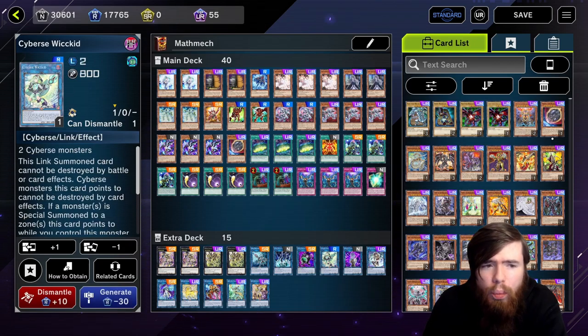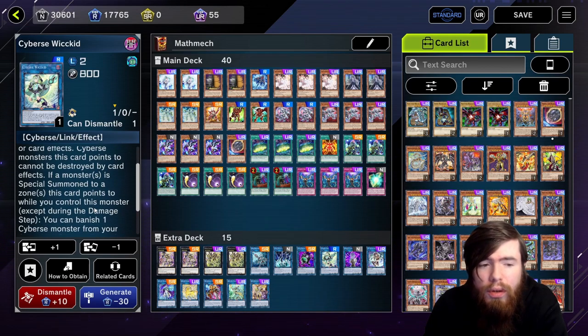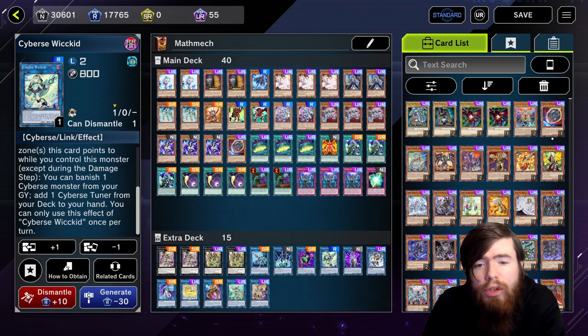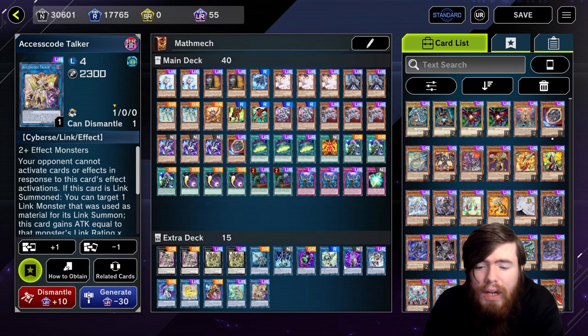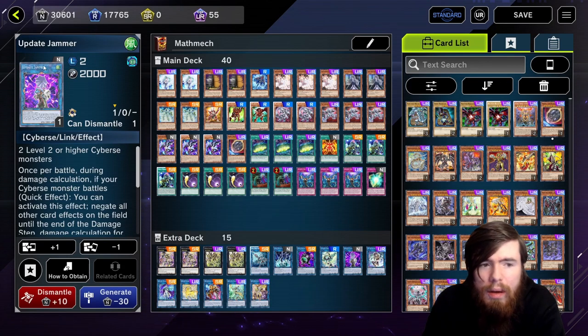Cybers Wicked is the monster you end on in your extra monster zone. Anything it points to cannot be destroyed by card effects — which people sometimes miss. It itself can't be destroyed by battle or card effects while Link Summoned, making it very resilient. When a monster is summoned to a zone it points to, you banish a Cyberse from your graveyard to add a Cyberse tuner from your deck to hand — meaning you search Diameter during your main combo, guaranteeing a turn-three play to win the game. Update Jammer gives Access Code Talker its double attack, helping you OTK — it's your primary OTK machine and how you win most games.